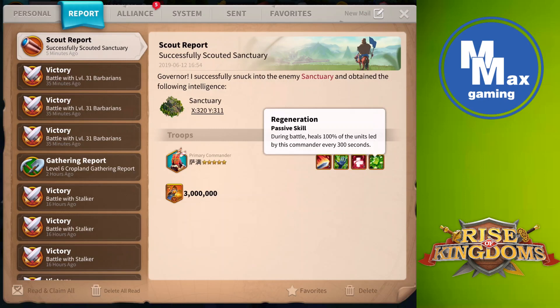Here's the kicker: a full heal every 300 seconds. So we have five minutes to hit this structure and take it down before we run out of time.